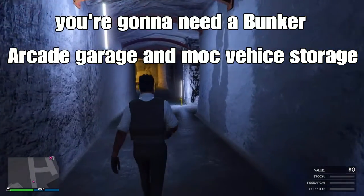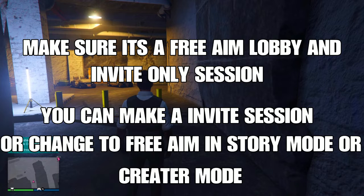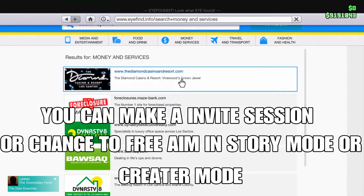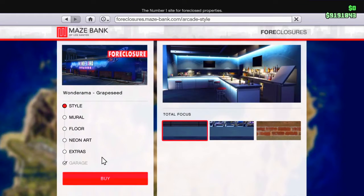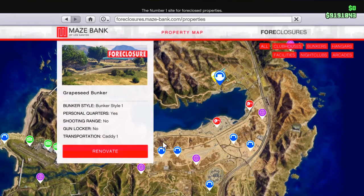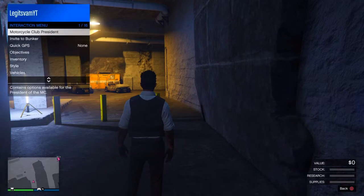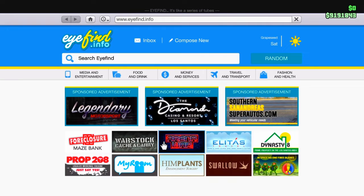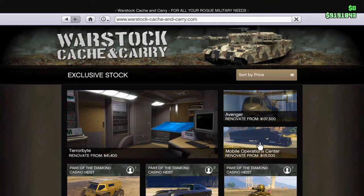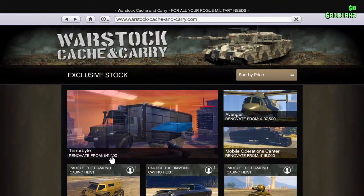What's up guys, I'm back with another video and this one is gonna be a money glitch. What you're gonna need is an arcade with a garage — it doesn't matter which arcade you have — but you're gonna need an arcade with a garage, and then you're gonna need a bunker with a personal course. Set your spawn location to your bunker, and the very last thing you're gonna need is a Mobile Operation Center with personal vehicle storage.